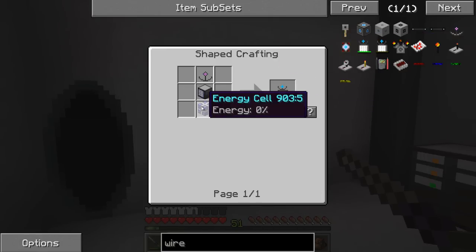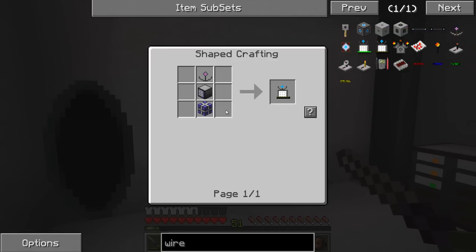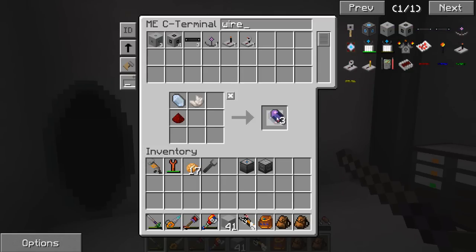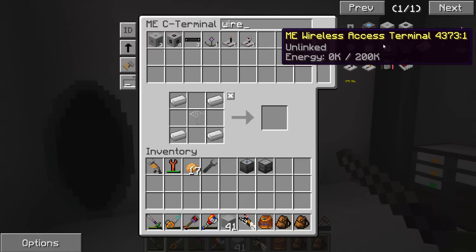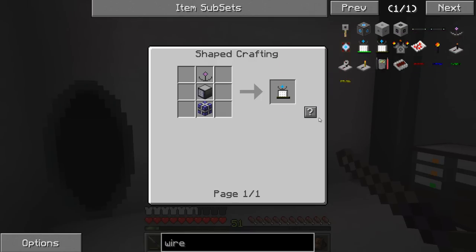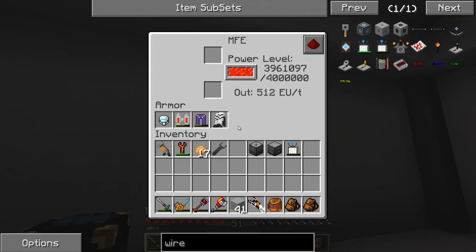Last but not least, we just need the energy cell. We're going to need the Fluix crystals — four of them. Done. So now we have our energy cell, and our wireless access terminal. Now while we're making up the rest of this, we're going to go ahead and let this guy charge.